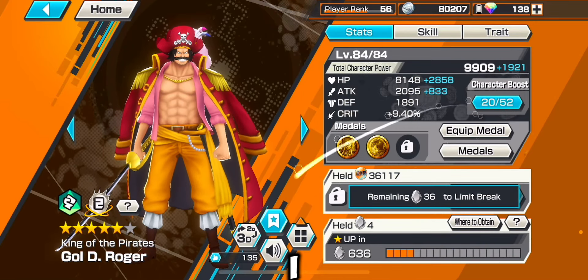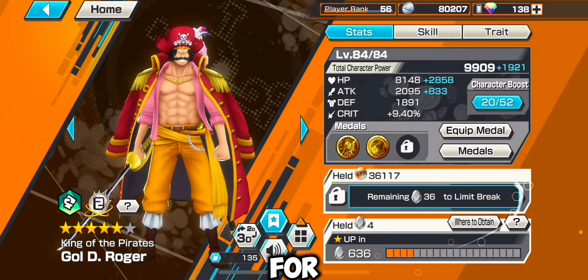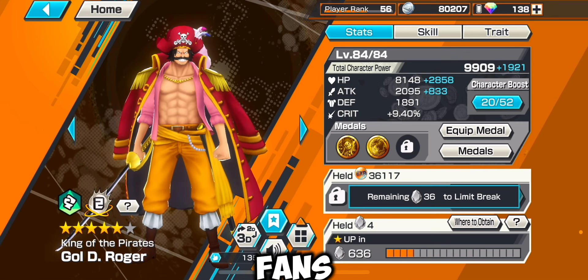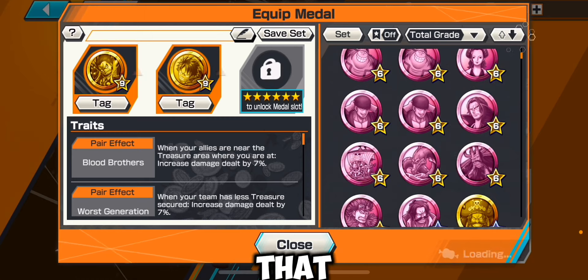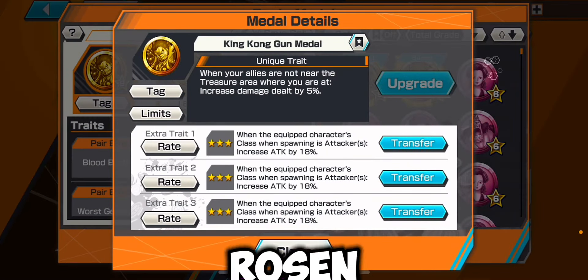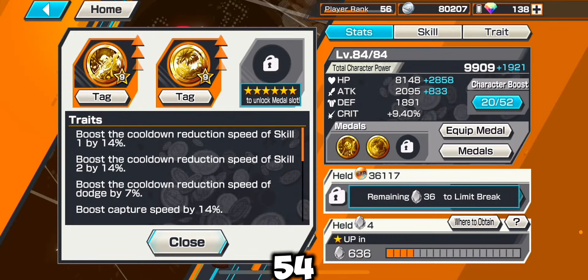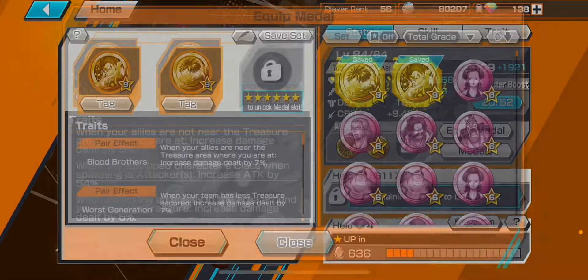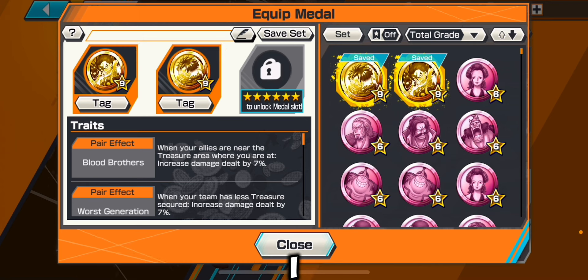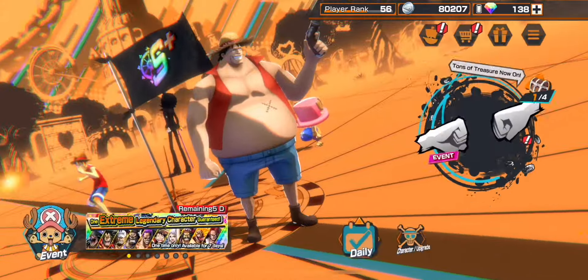I could fragment Roger right now since I have 697 frags and he needs 636, but I think I'm going to wait until he gets to 400 frags and then boost him, since I'm saving for the next anniversary. His current medals are the attacker Dress Rosa one and HP. I need triple 18 on the HP medal to get HP by 54 and attack by 54. If I unlock this medal slot, I can get 70 HP and 70 attack for Roger.